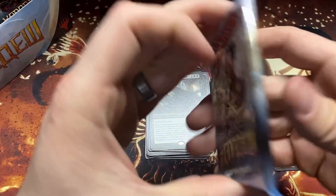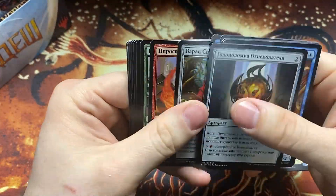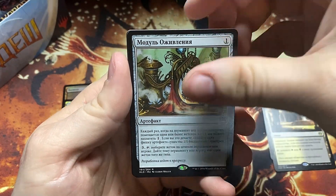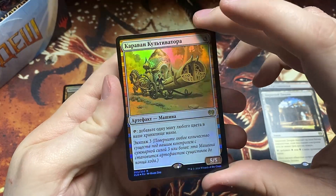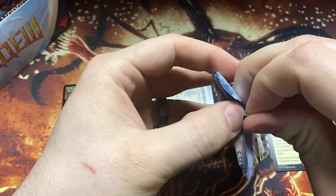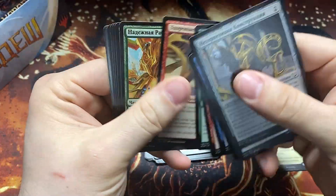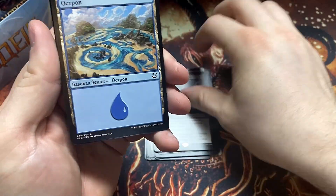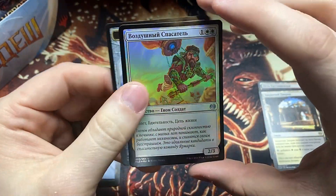Put our good luck foil lands up here. Zero idea on this one — no idea. We get another foil though — a foil rare! It's a Kabaroo, some sort of vehicle. We get Chandra, right? Chandra's in here — the good Chandra planeswalker. Get all the Gearhulks — these are all fun.